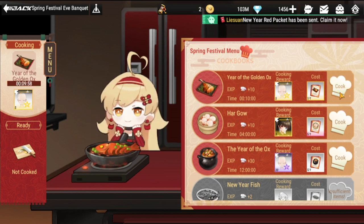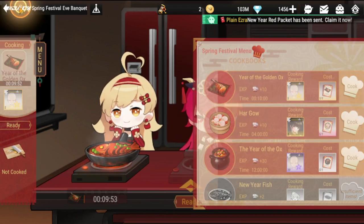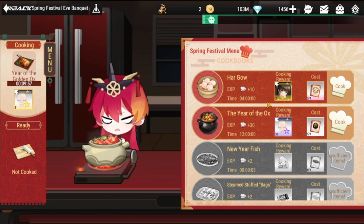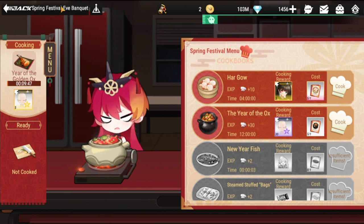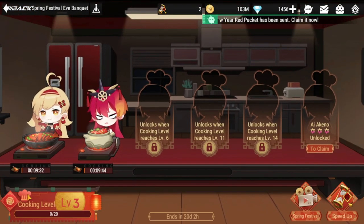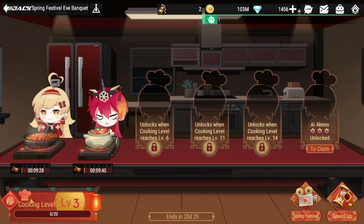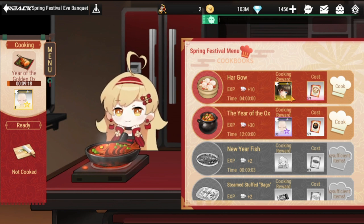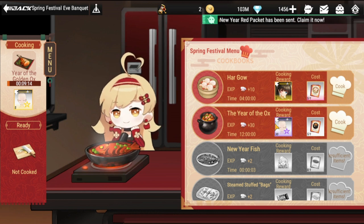Let's do a cooking sample. I have roughly two hours before I sleep, so I'll queue the 10-minute items first. Once they're done, the next ones I'd go with are the 12-hour items, because I'm going to sleep soon. While I'm sleeping the 12 hours will be cooking, then in the morning I'll do the four-hour cook.